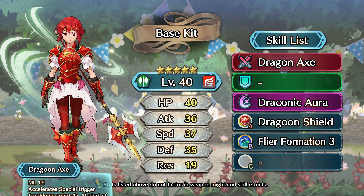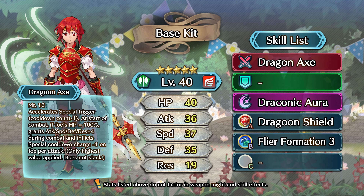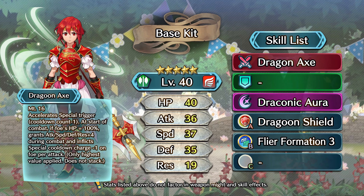Moving on, in her weapon slot Minerva's got her personal weapon, the Dragoon Axe. With 16 might, this weapon starts off with a built-in slaying effect, meaning it lowers her special cooldown cost by 1 point. On top of that, if the enemy is at full HP at the start of combat, she gains plus 4 to all her stats and inflicts guard on the enemy per hit. This is a very nice weapon, and with her base speed she's got the potential to outspeed quite a few units and really make the most out of her weapon's effect.